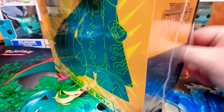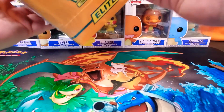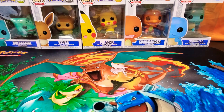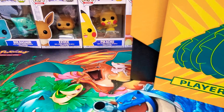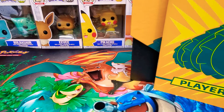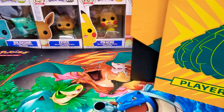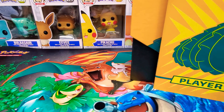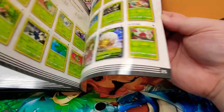Getting this open is kind of challenging. I don't want to damage it. Sorry for bumping the camera, guys. Alright, got the plastic off. Let's go ahead and open this up. I'm going to show you guys this little package that comes on the outside — it actually turns into a little poster with all the main characters of this set. So that's really nice. And then you do get the book as well, that explains all the characters in here, all the cards, and it gives you the complete set list.